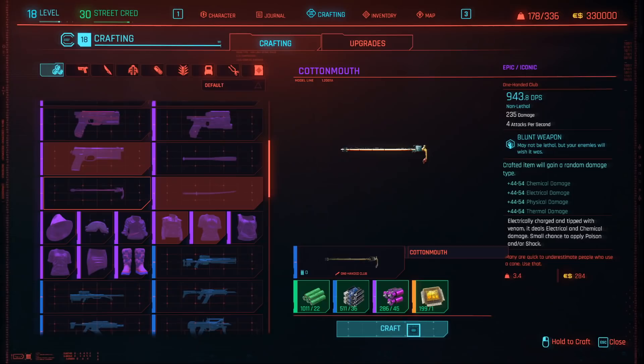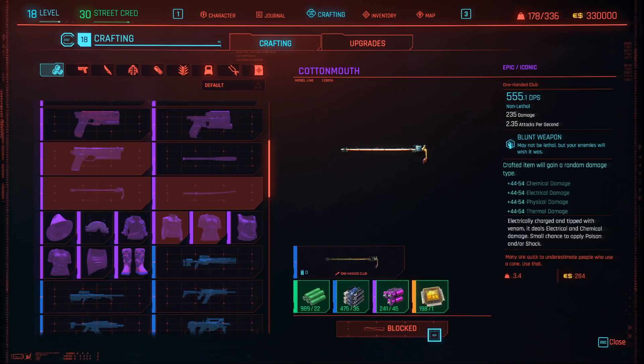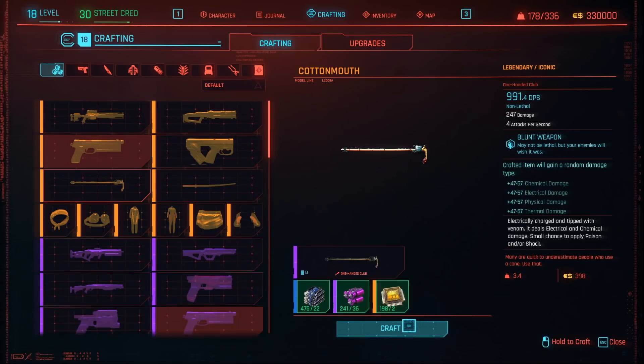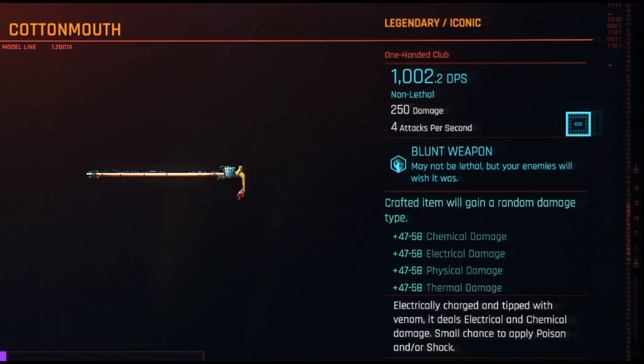So let's go ahead and upgrade it. The first thing we need to do is upgrade it to epic quality, and we need the following materials to do this. If you don't understand how the crafting system works, just check out my crafting guide linked below. And now we can upgrade it to legendary — so those are the final legendary weapon stats.